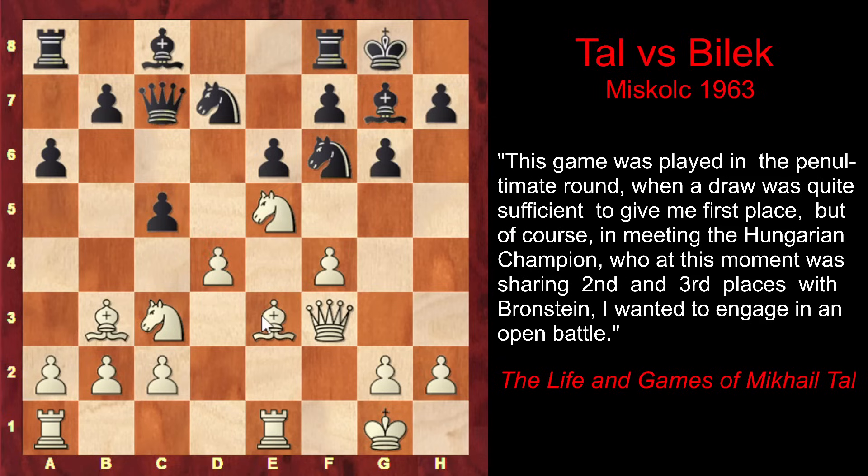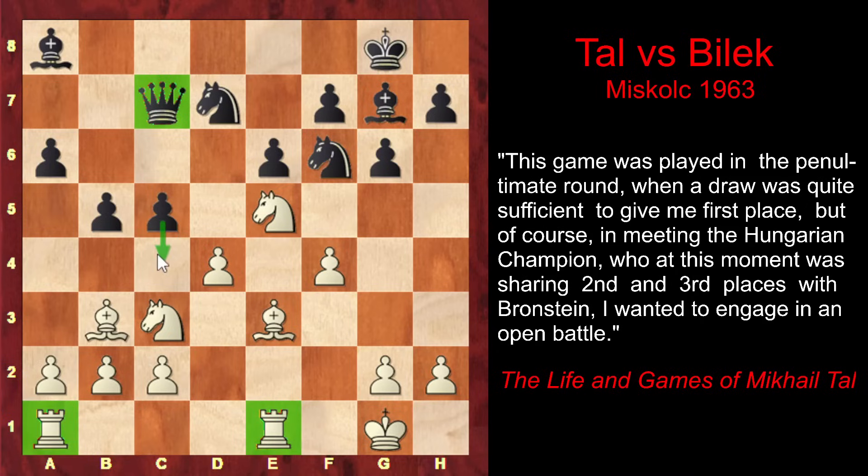Tal defends the pawn, and now it was time to think about the development of the queen side. The most active way of doing that was b5, preparing bishop b7, which would follow with a tempo. Besides that, black is threatening c4, trapping the bishop. If white captures the unguarded rook, then bishop b7 and white's queen gets trapped. White can get two rooks for the queen, but the black queen would prove to be much stronger than white's passive rooks. Black would also threaten c4 trapping the bishop, or cxd followed by knight takes e5, after which white's center would be demolished.